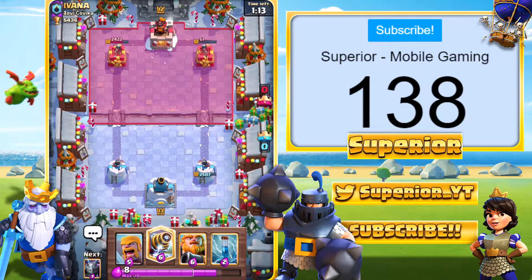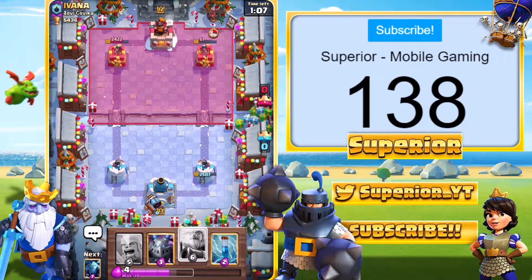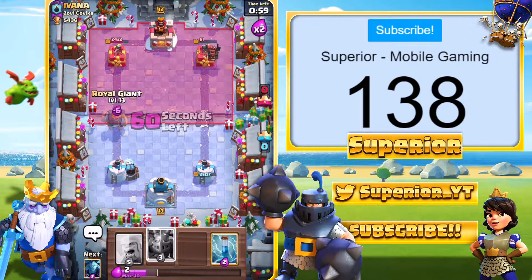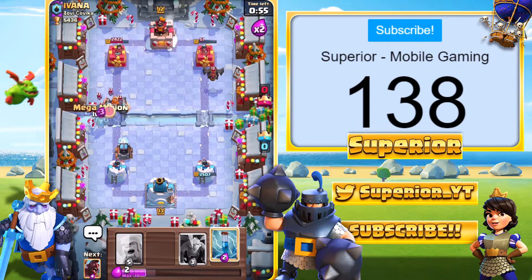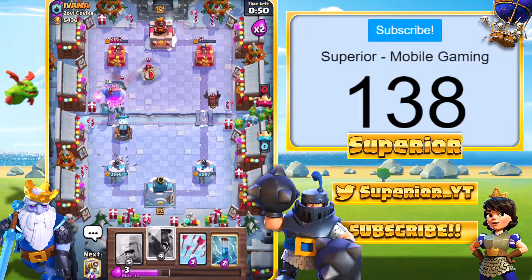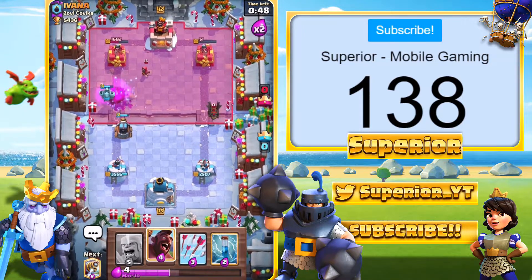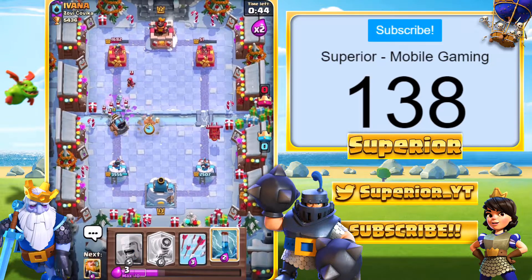So right now I don't know what his win condition is — I'd probably expect a Giant, maybe a Balloon. Lava Hound — how did I not think that? He had Balloon. Sparky is on the left-hand side. Royal Giant at the bridge. The only card I'm dreading at the moment is, of course, the Wizard. That shouldn't be too big of an issue — we'll take everything out right there. I don't know why I used all my air defense. That wasn't too smart, but oh well, we'll take it.